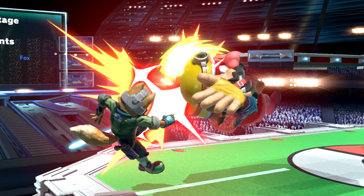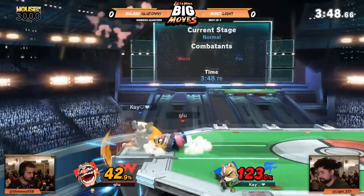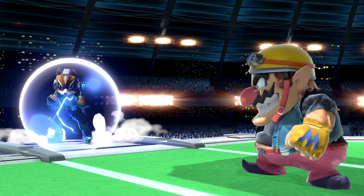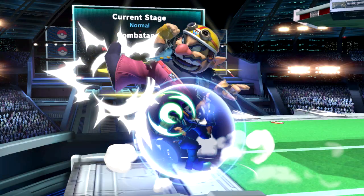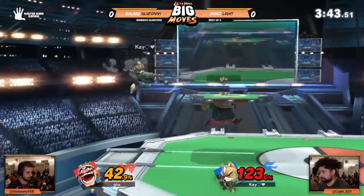This is a near perfect example of how important abusing corner pressure can be. Gluto recognises that despite missing the first initial back air, he still had advantage as Light was still cornered after that interaction. He kept his distance so he wasn't overwhelmed by Fox's strong hitboxes, but maintained a position that Light still felt pressured. Gluto didn't try to force his way in or overextend — he analysed the situation and used his safe pressure to capitalise on Fox in the corner.